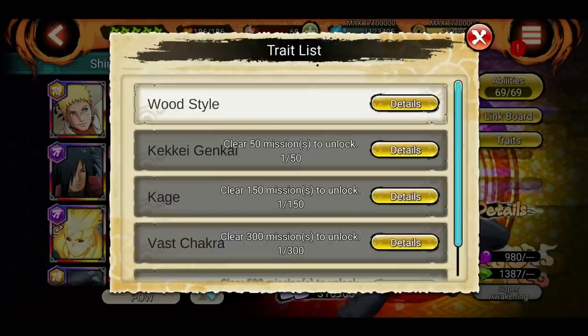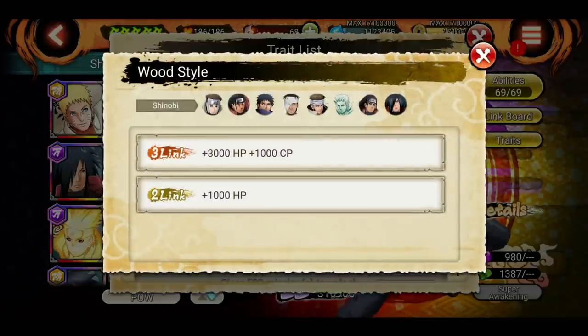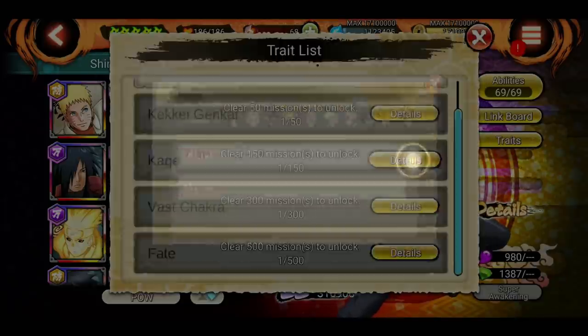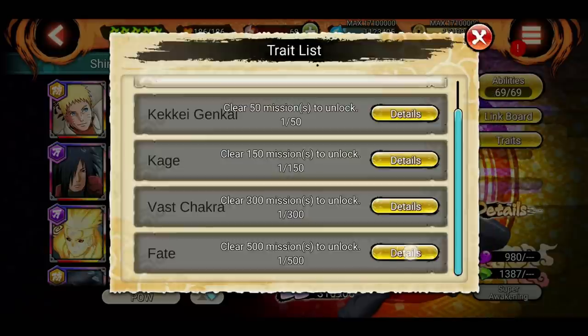If we click on the trait button we see Wood Style, and it shows all the Wood Style Shinobis and the extra stuff you can get if you use these units. Hashirama has other traits too — Kekkei Genkai, Kage, Vast Chakra, Fate — and all have different abilities. If you click the details button you can see what abilities you'll get.